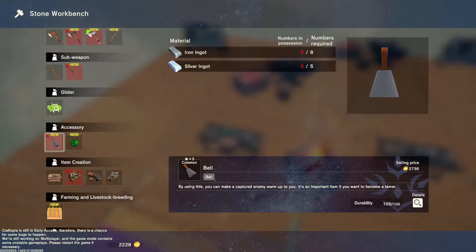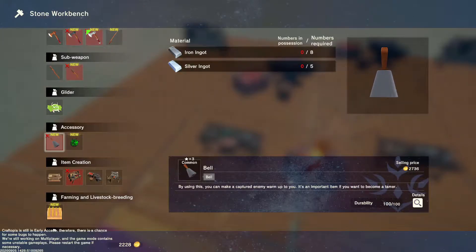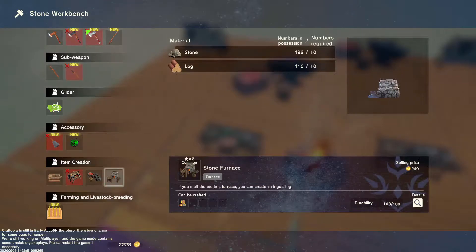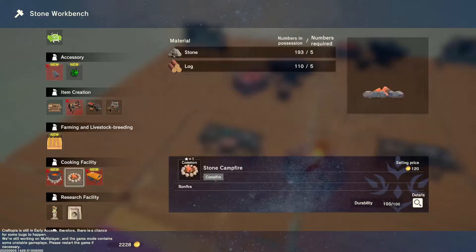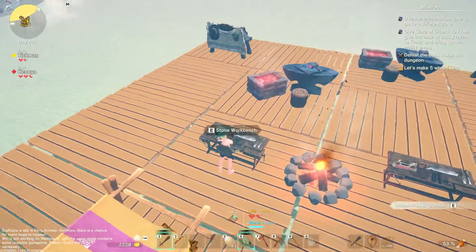You can tame stuff! There's a bell here — it says by using this you can make a captured enemy warm up to you. It's an important item if you want to become a tamer. So I cannot get those. What about this one — can I get that? Yes! I'm trying to see which ones — like this one, you need a tier three weapon to get it.